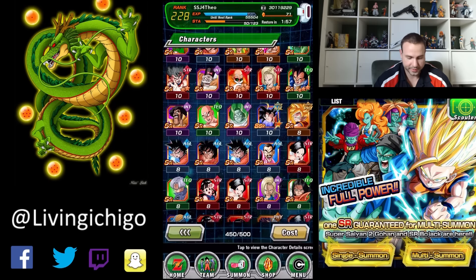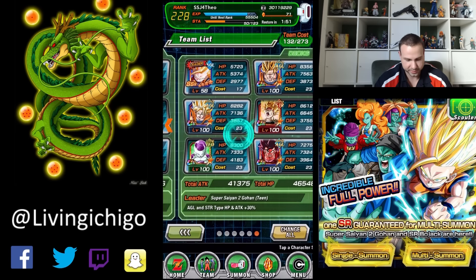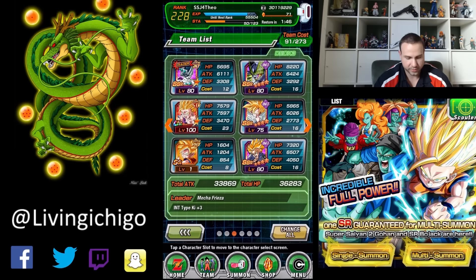Now I'm going to show you something funny — I think this is a glitch I just learned about. I'm going to this team right here. Tell me if you see something weird. You can't have two of the same type of cards on the team, yet I have it right here — both Super Saiyan Gohan, the Intelligence one and the Physical one. They work on the same team. I've seen it in action.